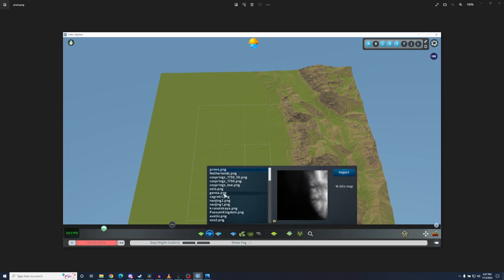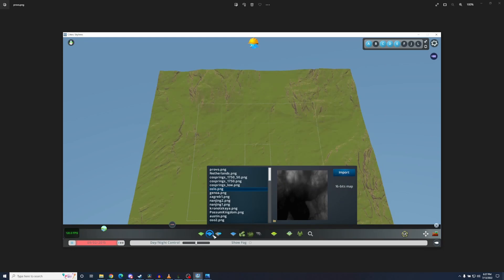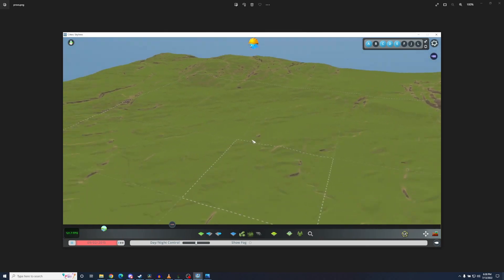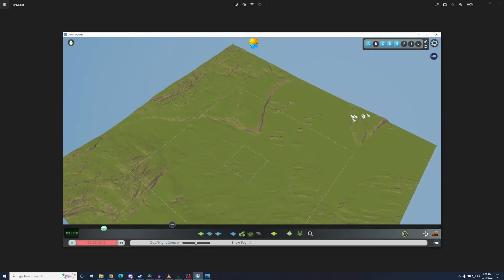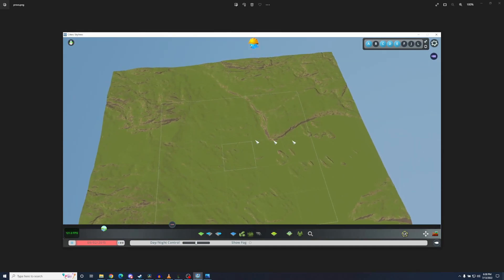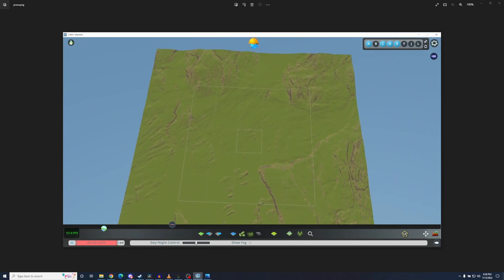Let me show you another one — let's take a look at the city of Oslo in Norway. Import that height map. Yeah, look at that. And then you can see that really flat area — that's where water goes. So dig a little deeper in there and you'll have some great stuff.